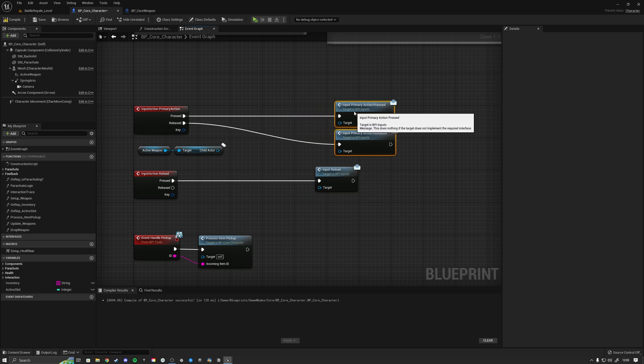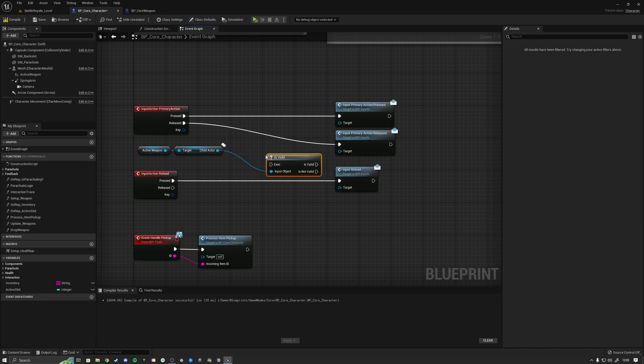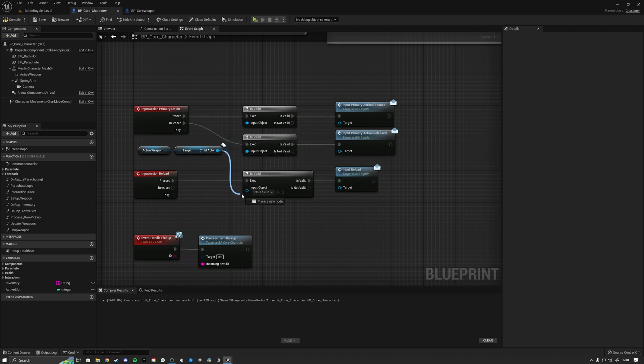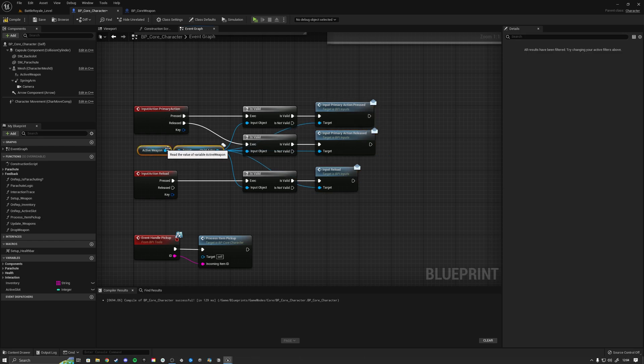We want to move these nodes a bit to the right, then drag out and type in Is Valid — so whenever we have a valid child actor we attempt to send the interface. We're going to add Is Valid checks for each of the three interface calls, make sure the child actor is hooked up everywhere, and plug the cable into the target for the interface. Now it's a bit simpler with no more bindings.